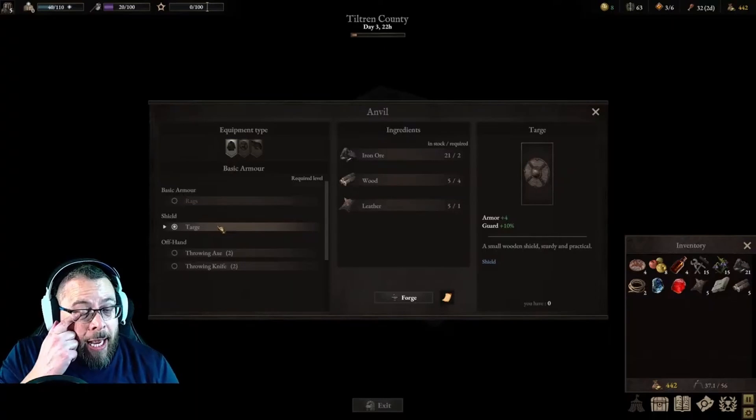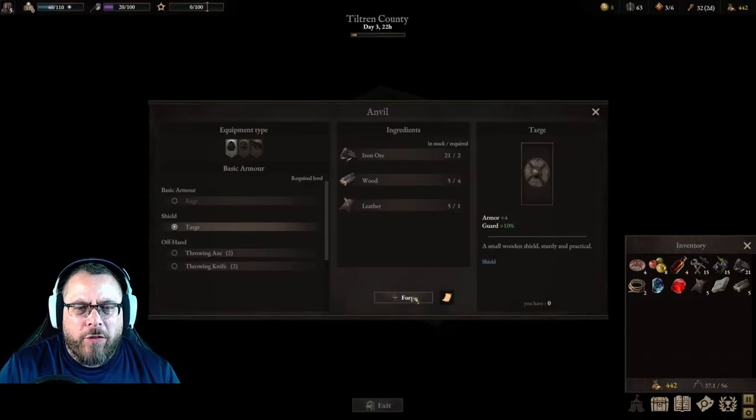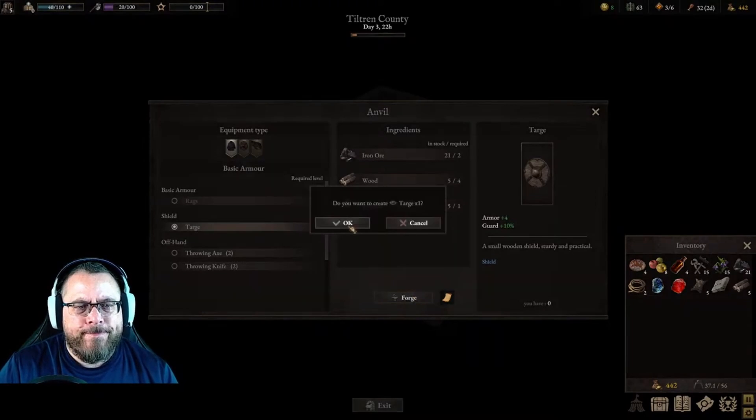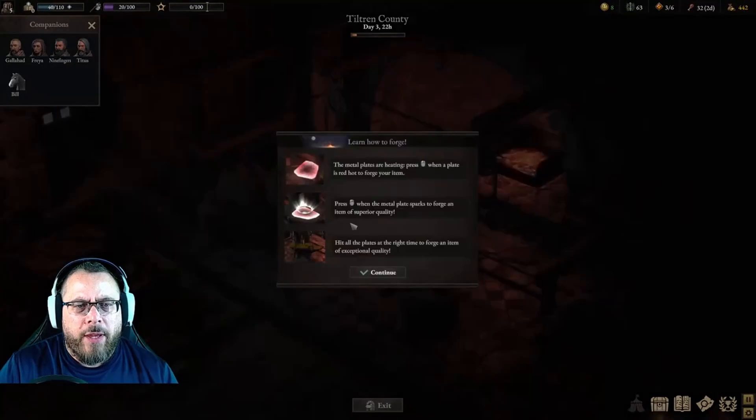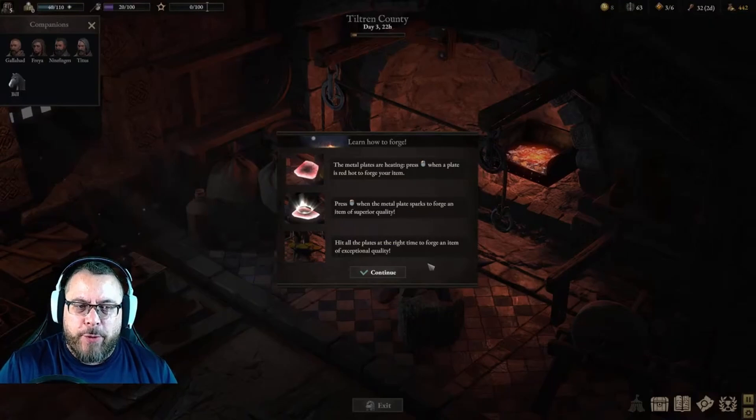The blacksmithing in the game is pretty interesting — it's almost like a mini game. You're going to click on forge here, we've got our targe selector, and we're going to click on forge. So the metal plates are heating. Press the left mouse button when a plate is red hot to forge your item. Press the left mouse button when the metal plate sparks to forge an item of superior quality. Hit all the plates at the right time to forge an item of exceptional quality.